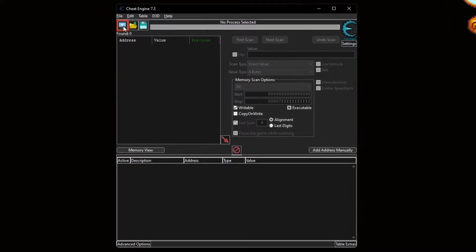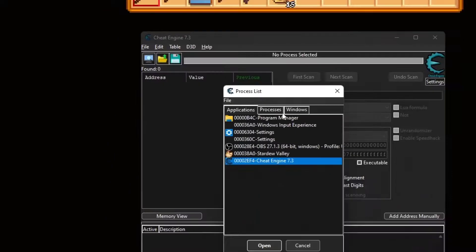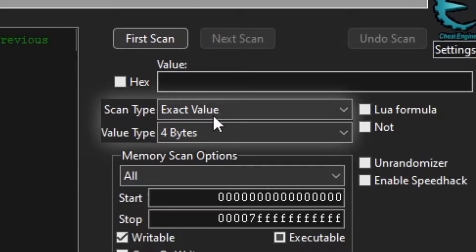Like always, when first starting up Cheat Engine, you want to go to the top area that says Select a Process to Open. Once you open it, you'll be given a list of options, and you click Stardew Valley, the game you're playing. The values that I show to multiply stay on exact value and 4 bytes for its value type, so there's nothing that you need to change here.